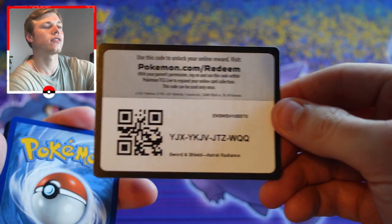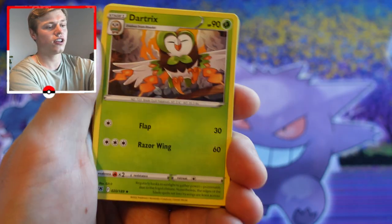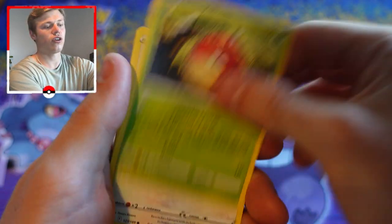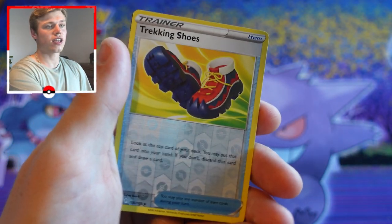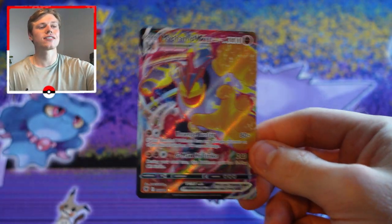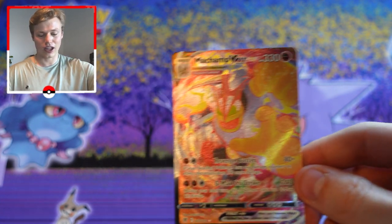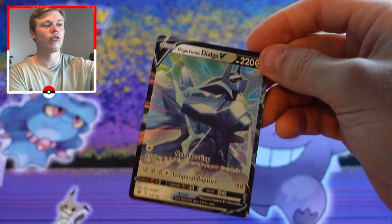This is our very last pack — let's give it a shake for good luck! Code card, four fire energy, Jubilife Village, Dartrix, Driflim, Hisuian Basculin, Hisuian Voltorb, Meowth, Swinub, Chatot, Trekking Shoes as our reverse holo — and BOOM, look at that: Machamp V-MAX as our very last card! Ending on a high — I couldn't have planned this video any better, absolutely love it!